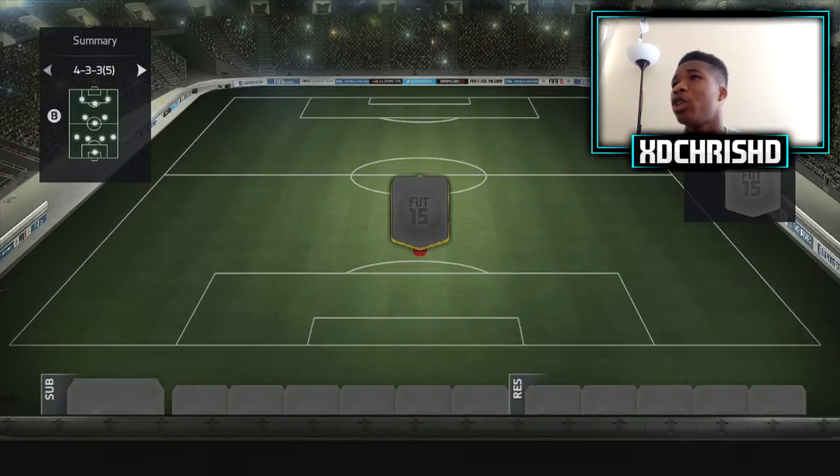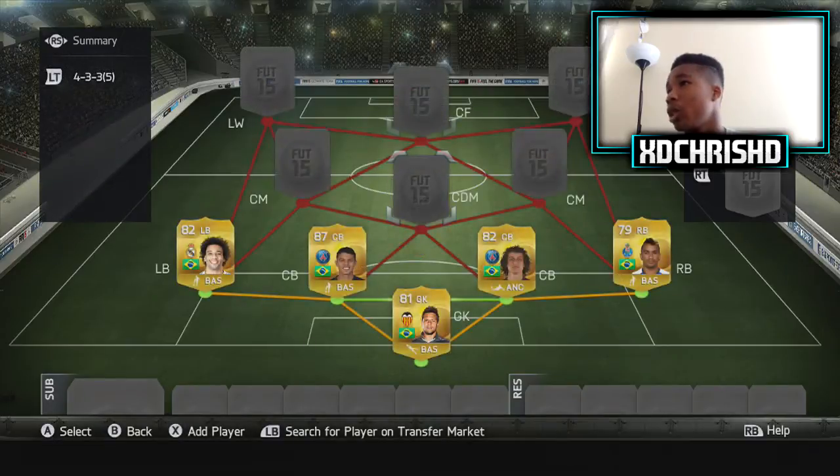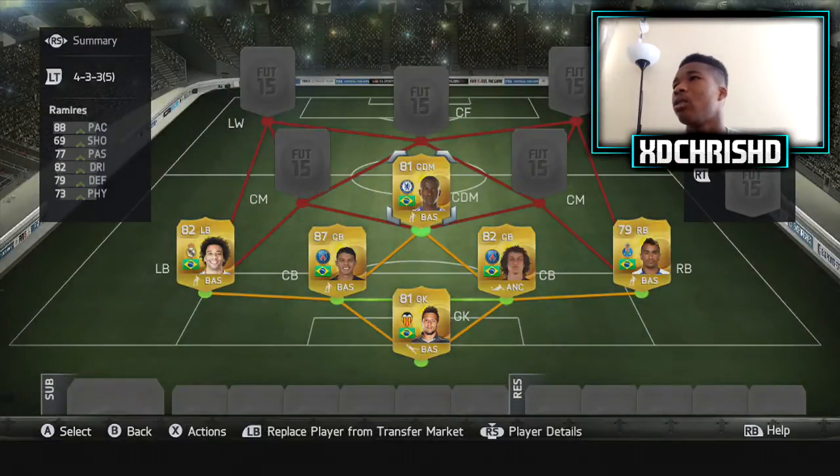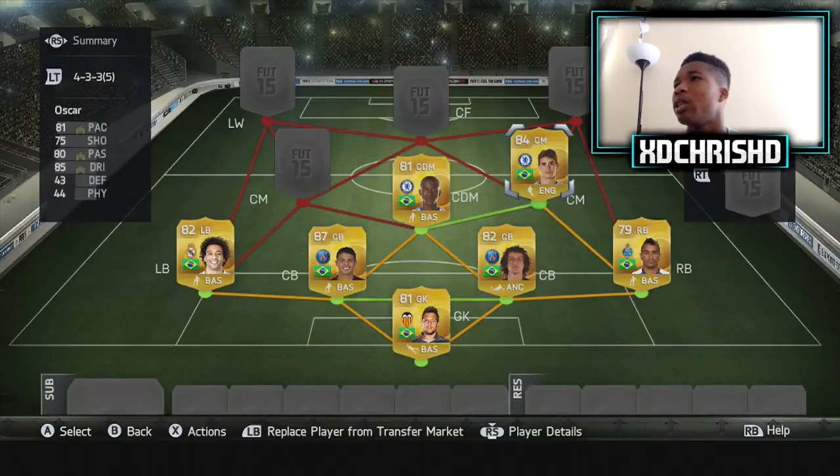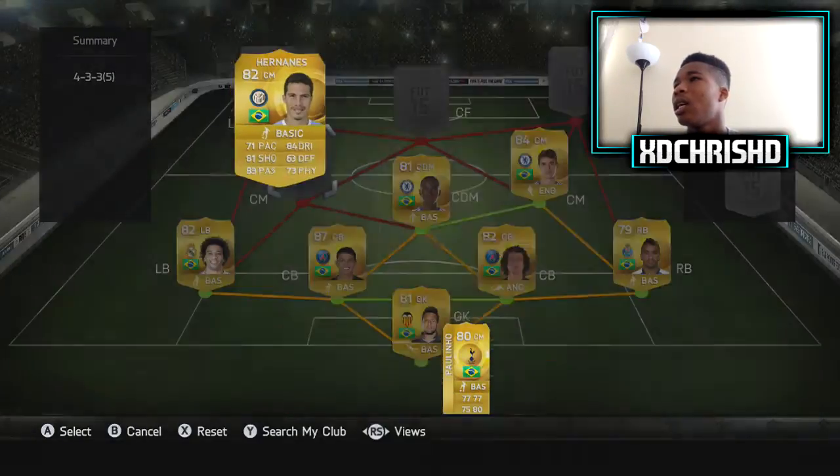We're going to change our formation to 4-3-3, you'll see why. Our only DM is Ramirez — high work rate, high pace, really good. Our two centre mids are Oskar and Hernandez.